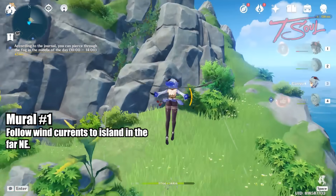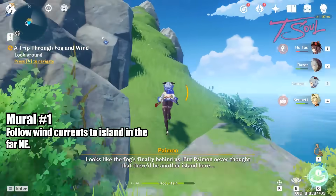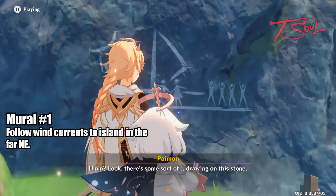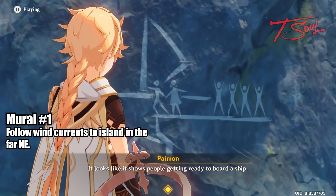Now that we are at the island, go ahead and observe the Mural and then take a picture of it. There are also 3 precious chests here along with 2 common chests on this small island, so pick those up while you're here.